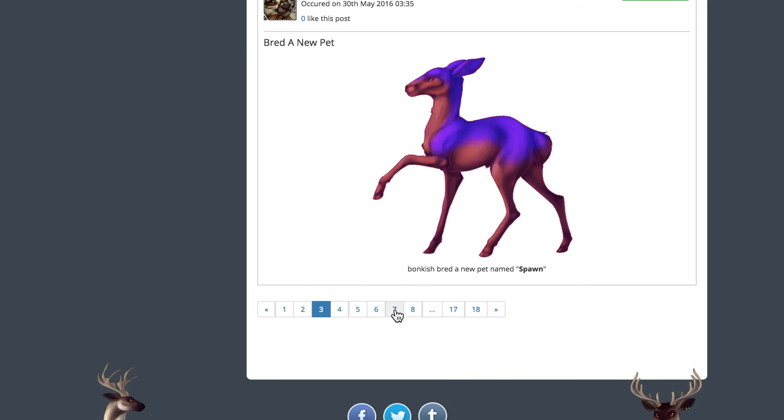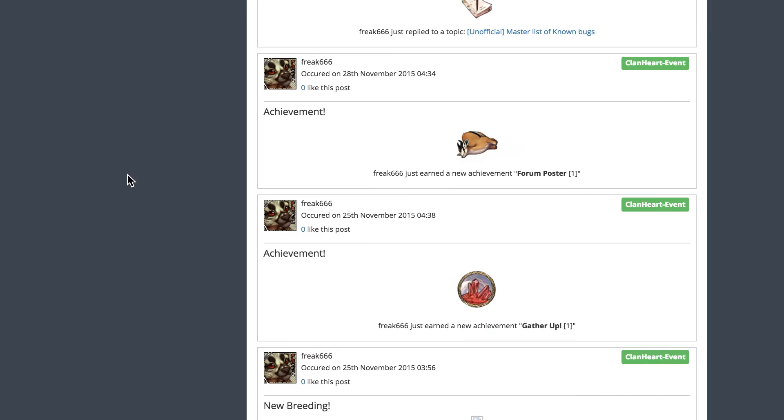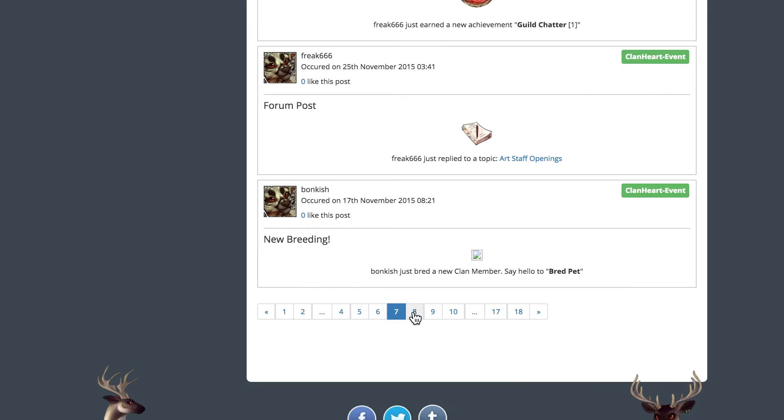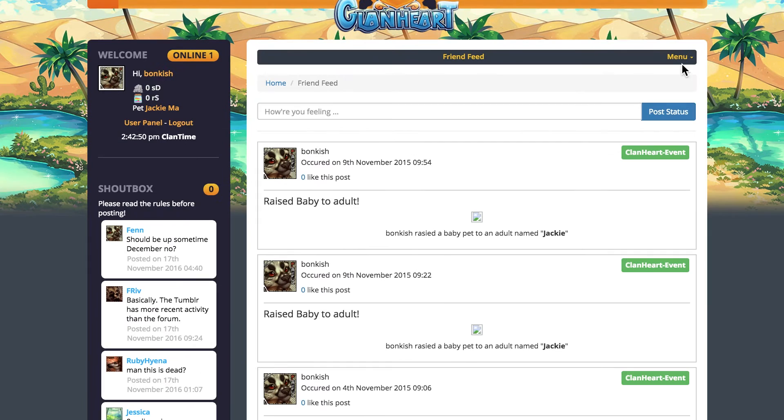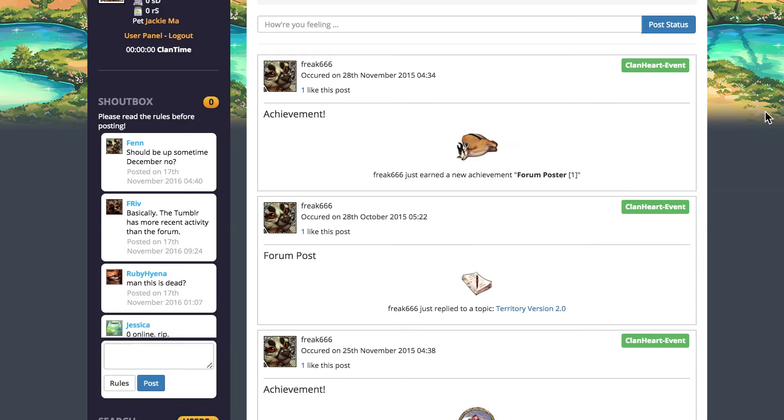If someone hatched a baby I liked, I could easily see the baby and then message the user. If a friend achieved something truly great, I could celebrate with them without them actively posting about it. This is such a great starting point. I don't know if more features will be added or what the friend ecosystem was supposed to be like on Clanheart, but this was such a good idea. All of Clanheart is a good idea and I would love to see some kind of updates — I'm begging you. I would love to see the Friend Feed on Flight Rising, or frankly, any game.